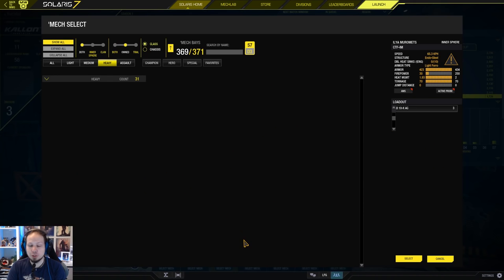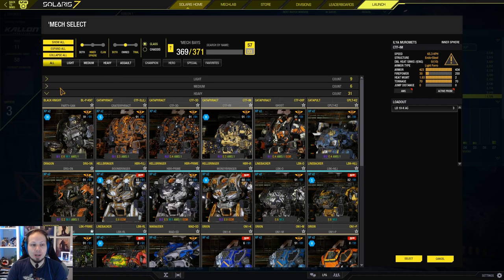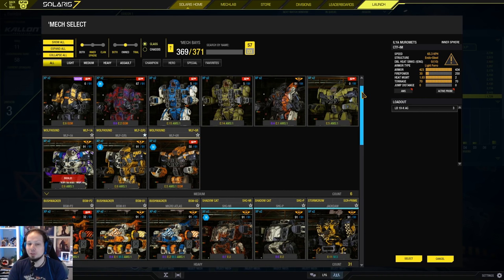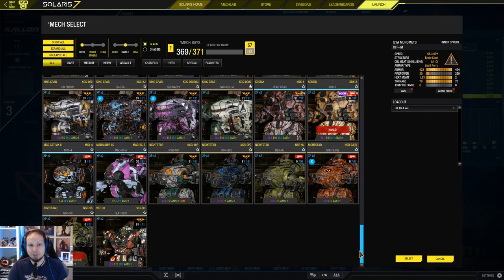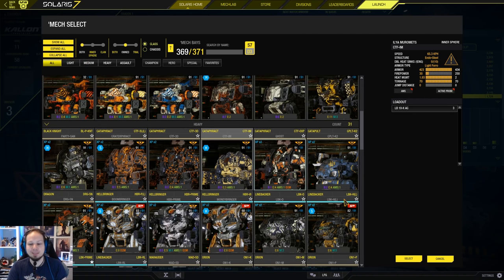If you go for Division 3, for example, which my cataphract is in right now, you can see those are the mechs that PGI considers being equally strong. That makes it interesting because we have this pool of mechs competing against each other — you don't fight all the mechs or have to prepare for all different kinds of outcomes, which defines a metagame in each division. I like that because you can figure out counter strategies, and that's really cool.